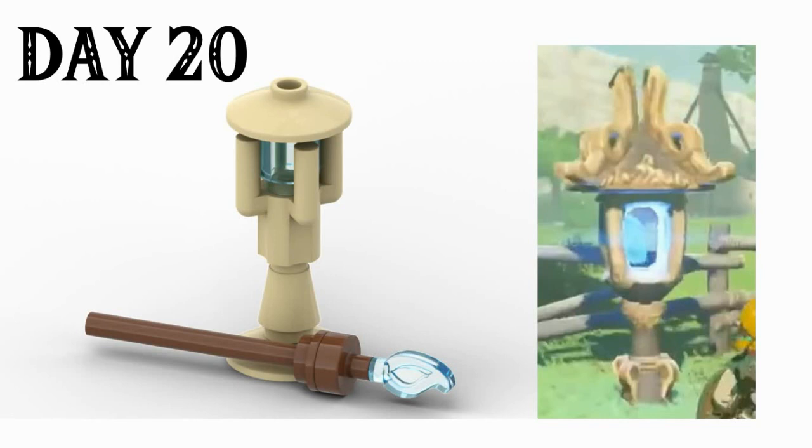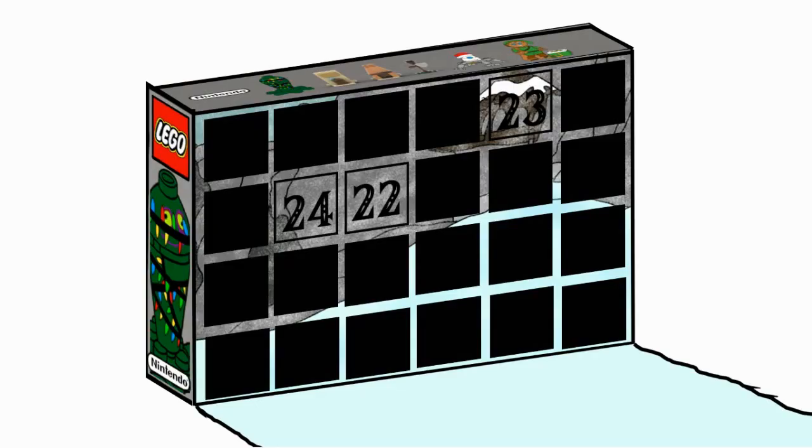On to day 20, we have one of the weaker builds of the advent calendar. You'll see what's quite common with advent calendars — really random builds that don't always make sense. But this is a torch and an ancient lamp from Hateno Village, where you would take the blue flame to the tech lab using a torch. It's a nice inclusion to go alongside the Sheikah Tower. It looks a bit large, and in hindsight I probably would have used a smaller bar piece, but it's a filler day really and takes up a spot nicely.